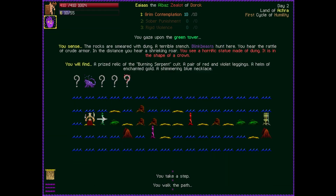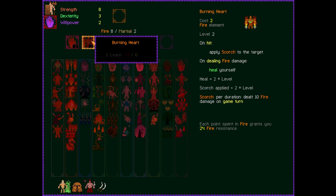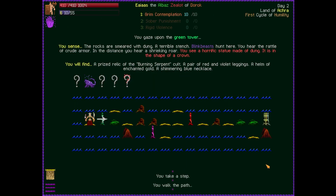We jump back to the overworld. Here you can sense this area is a tower. 'You sense rocks that are smeared with dung. A terrible stench of bleak beasts haunts here. You hear a rattle of crude armor in the distance and a shrieking roar. You see a horrific statue made of dung in the shape of a crown.' You will find a praised relic of the burning serpent, a pair of red and violet leggings, a helm enchanted in gold, and a shimmering blue necklace. I'm going to spend my two points on Burning Heart and level it up.